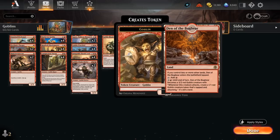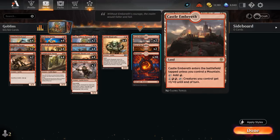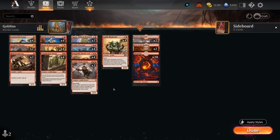Our mana base has 2 copies of Den — not playing the full playset since late game it's kind of awkward when it comes into play tapped and we really want to be curving out. But it's a great creature-land to have in grindy matchups. Castle Embereth can also pump the team and is great with our Fireblade Charger. Now let's jump into some games and see how the deck does.